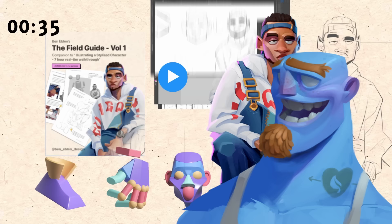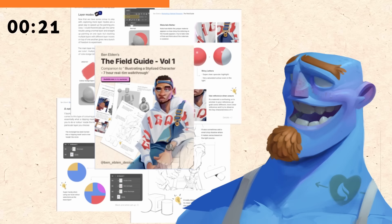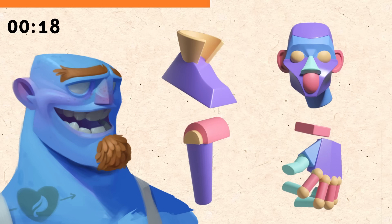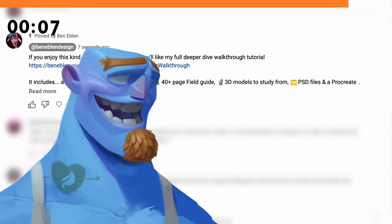Today I want to talk to you about Ben's 8-hour, 10-chapter walkthrough tutorial. It's jam-packed — not just videos, but he also has a 40-page PDF field guide for those who like reading and watching. He's also done 3D sculpts of models so you can use them as a study guide to learn how to think in 3D. And there are so many people loving it — look at these stars. You know where to find it — it's in the pinned comment and the description.